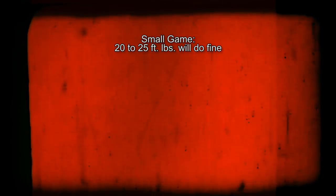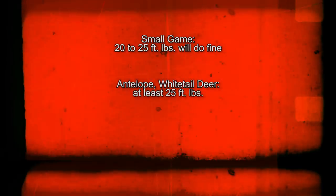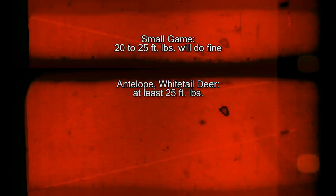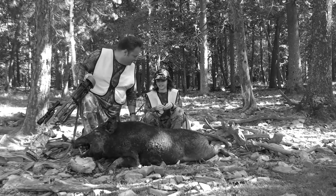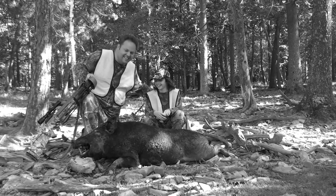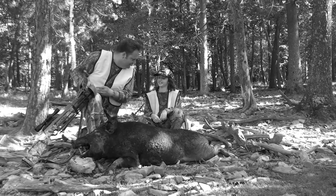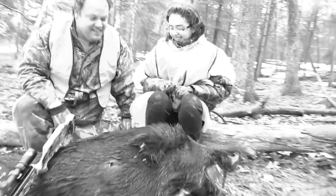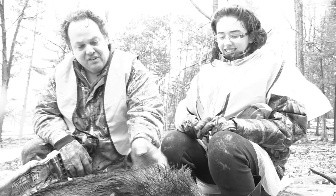If you're moving up to pronghorn or deer, you're going to need more than 25 foot-pounds. You're looking at 25 to 40 foot-pounds — you'll need at least 25 foot-pounds to successfully and cleanly kill white-tailed deer, pronghorn, antelope, things like that. I've also hunted wild boar with Bungie on two occasions. My daughter and I were successful and we killed wild hogs in excess of 200 pounds. Forty foot-pounds of kinetic energy is going to be sufficient to kill wild hogs.